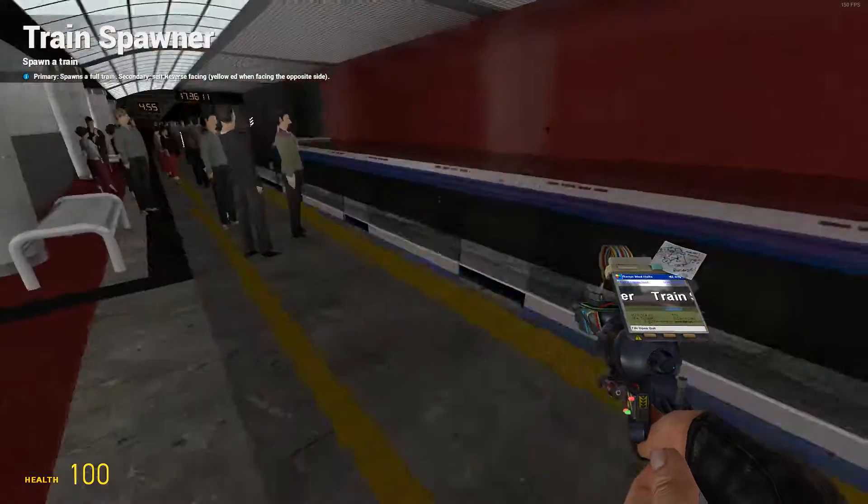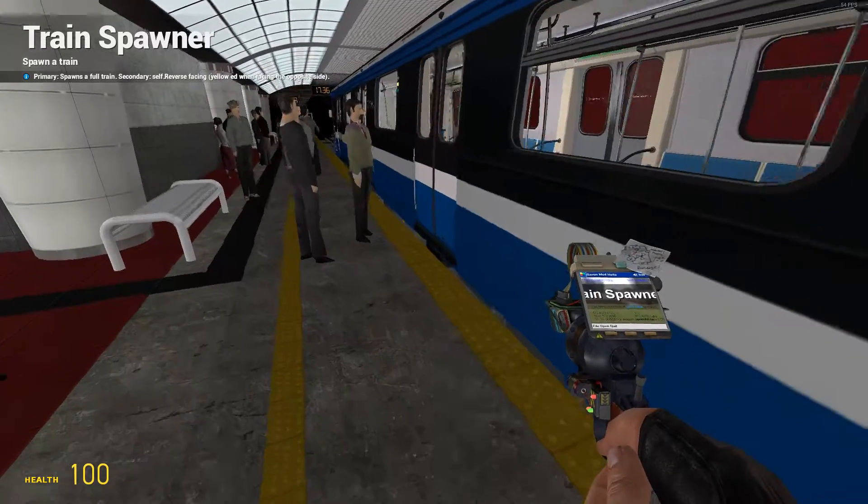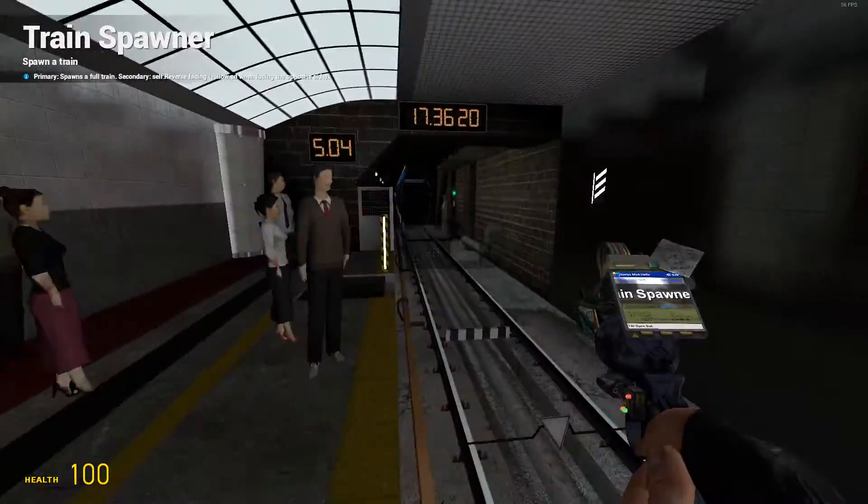Then click Spawn and place the train. This is the train I want to show.